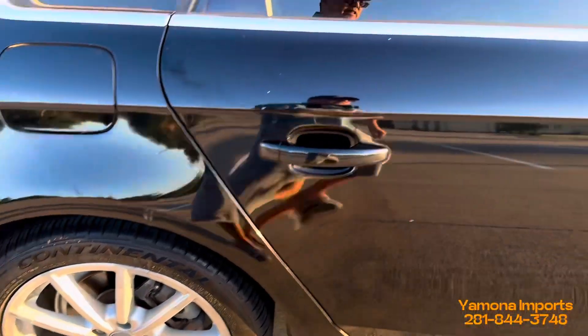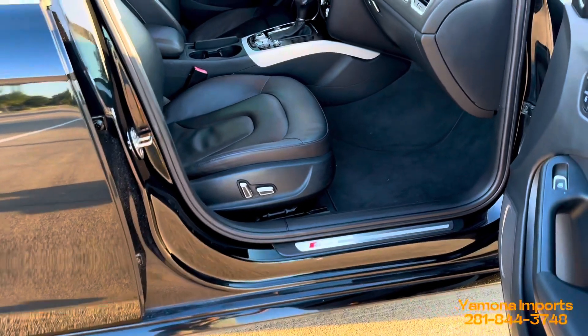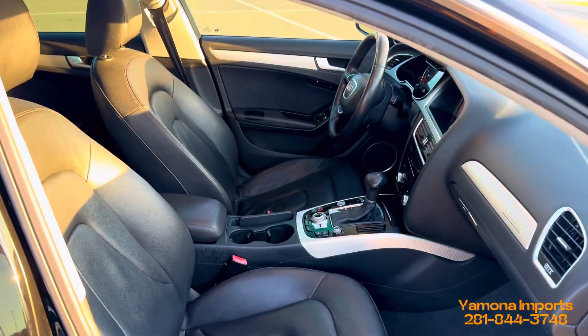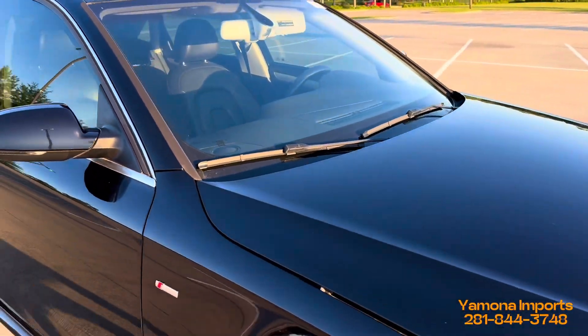Here are the alloy wheels — there are some scrapes on them, but it's a 10-year-old car, so that's expected. On the passenger side, the interior looks super clean — it looks like a new car to me, even though this is a 2014.